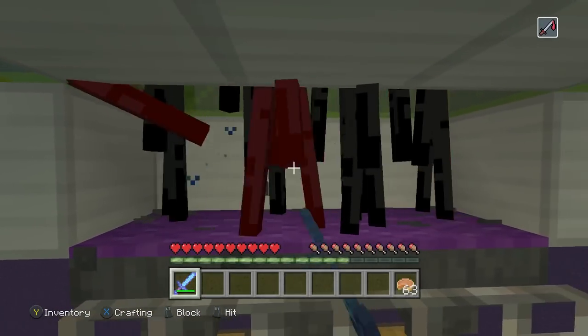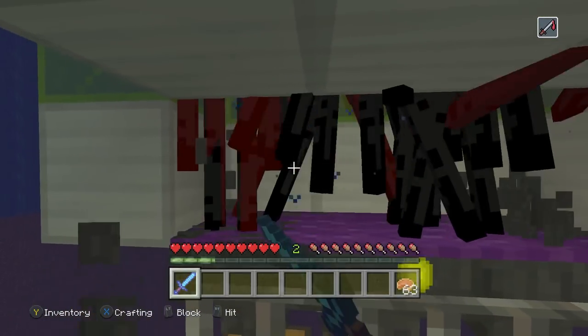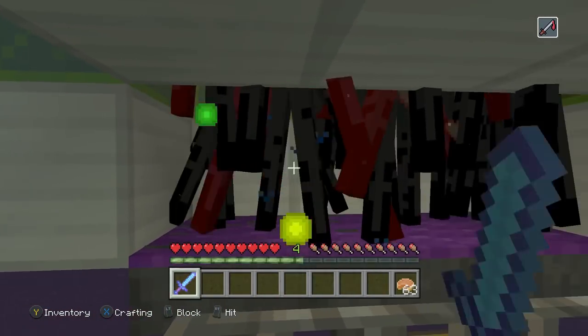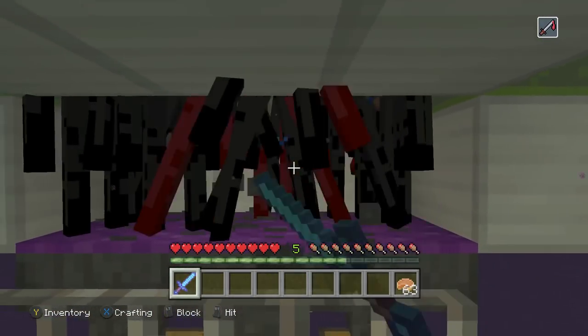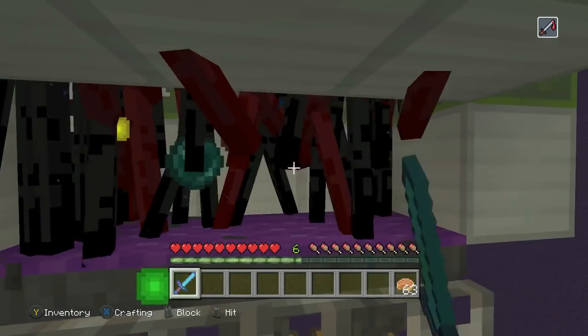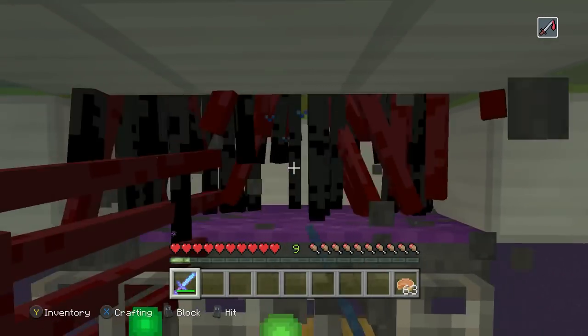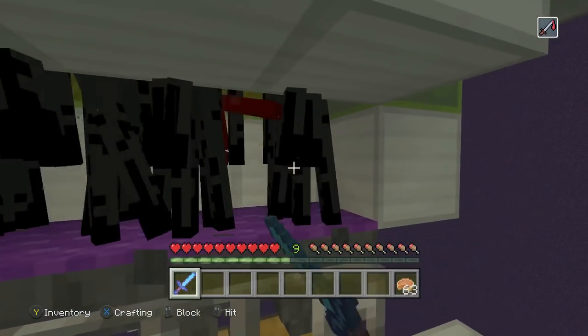Hello everyone, Silent here. Welcome back to another console edition tutorial. Today we have a very simple and what is possibly the best Enderman farm on console edition. This will get you to level 30 in just about 2 minutes and 30 seconds, which not only is the best XP farm that I have ever designed, it is the best XP farm that I have even heard about for console edition.